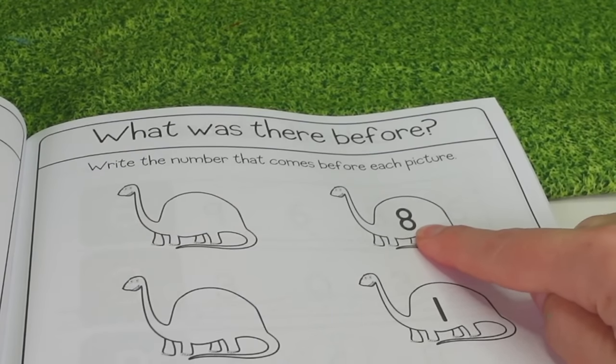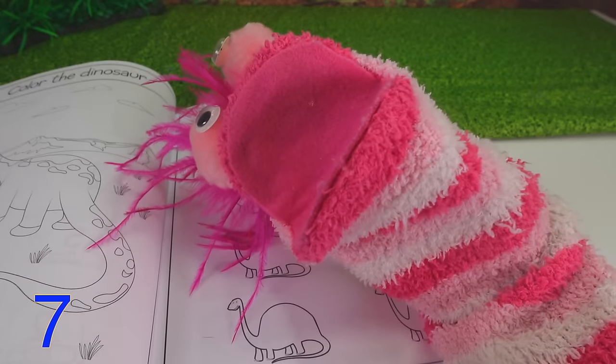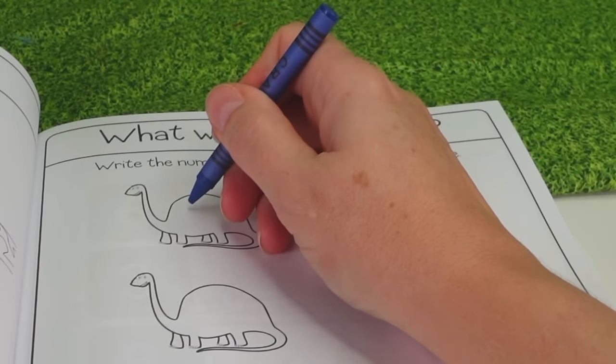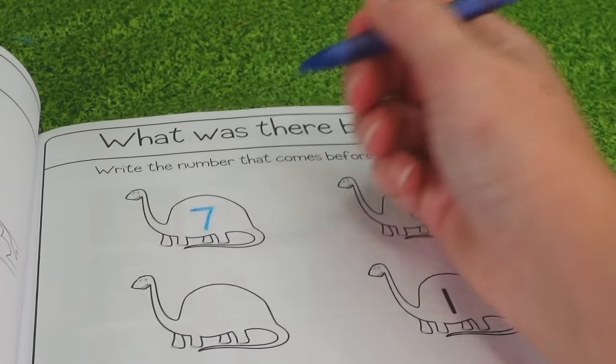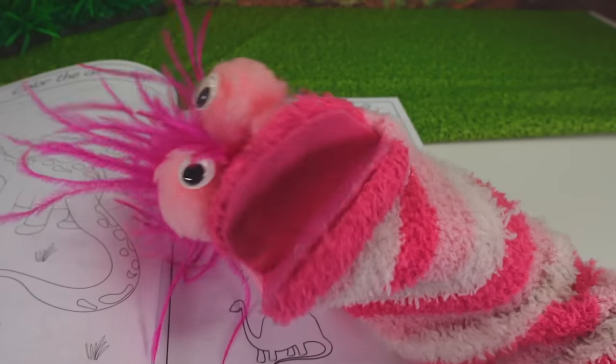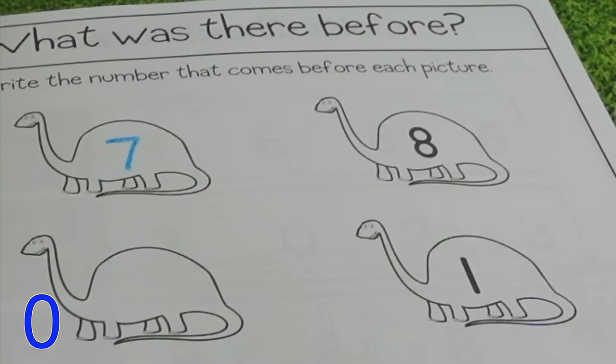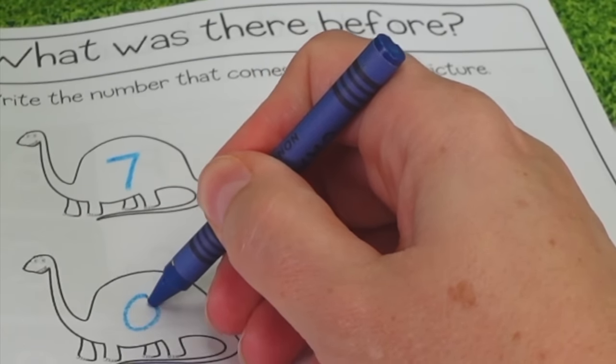We have the number 8 right here! What number comes before 8? 7! That's right, Phoebe! So we'll put the number 7 right here! We have the number 1! What number comes before 1? That's kind of tricky — but it's 0! That's right! We'll put the number 0 right here!